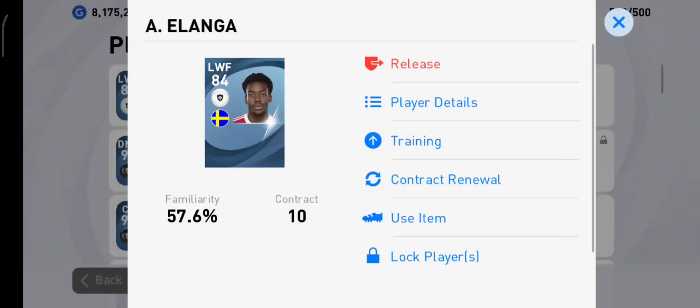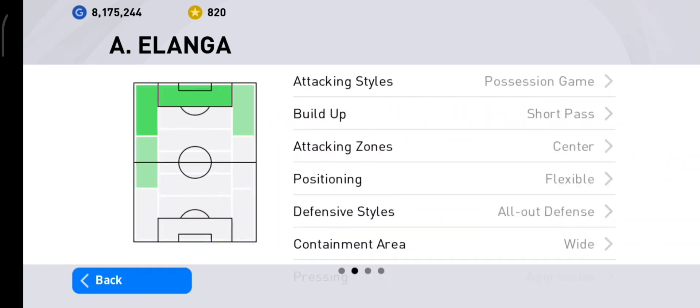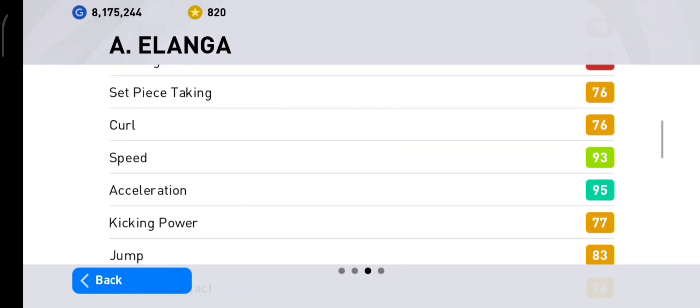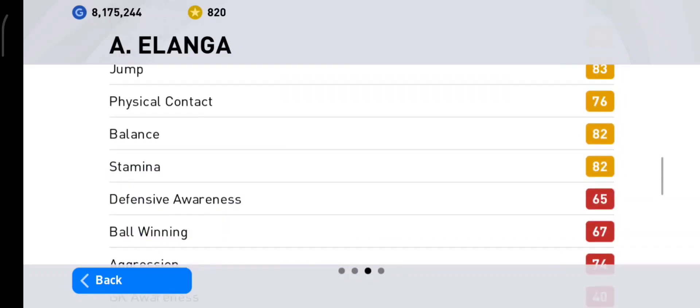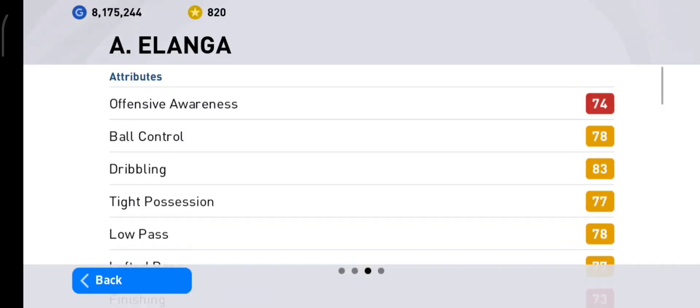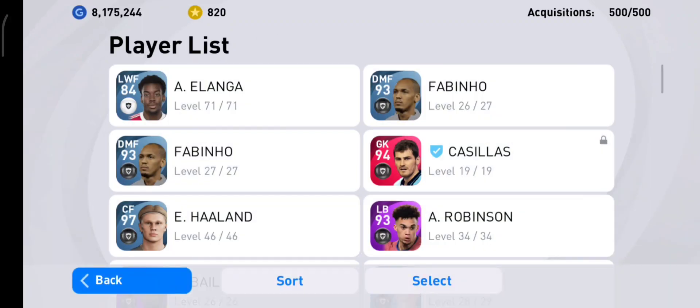We've maxed out the level. Let's check his stats. Like I said, the most prominent stat is the acceleration at 95. It's not bad for a white ball. That's how to get Anthony Elanga from Manchester United. See you in the next video. Bye.